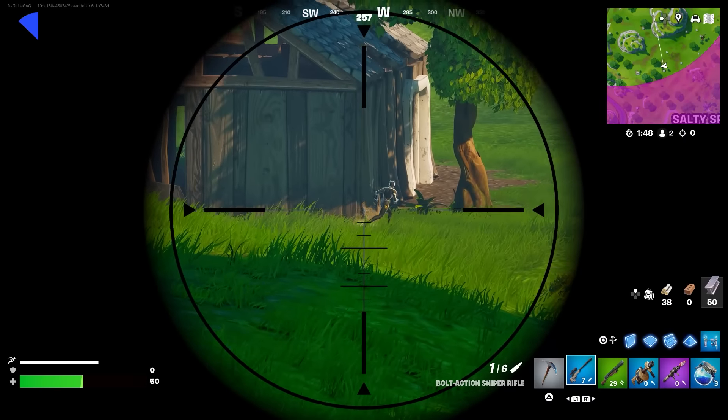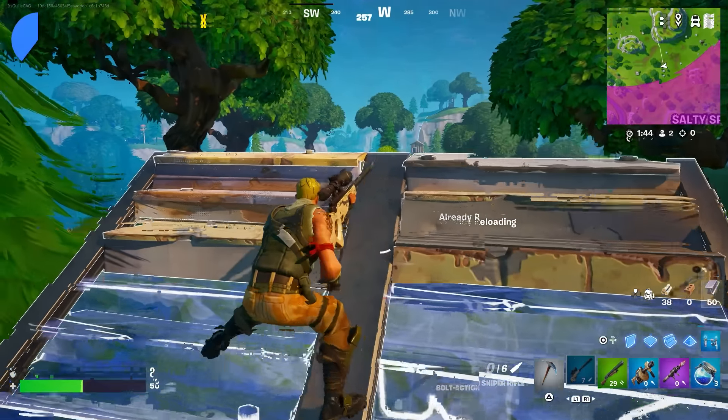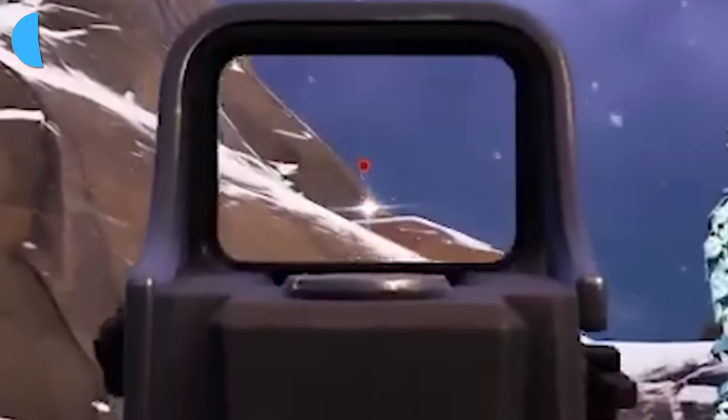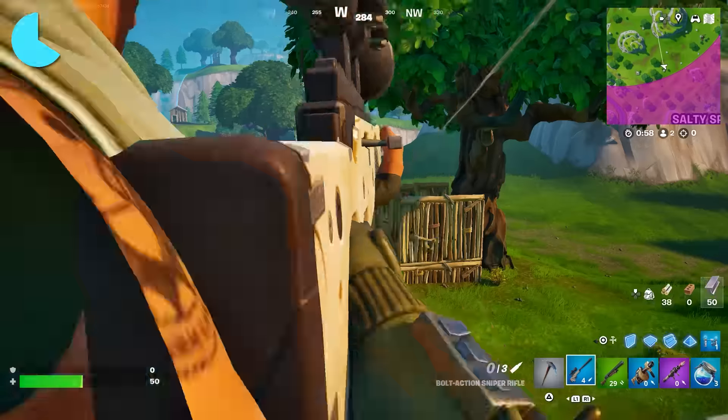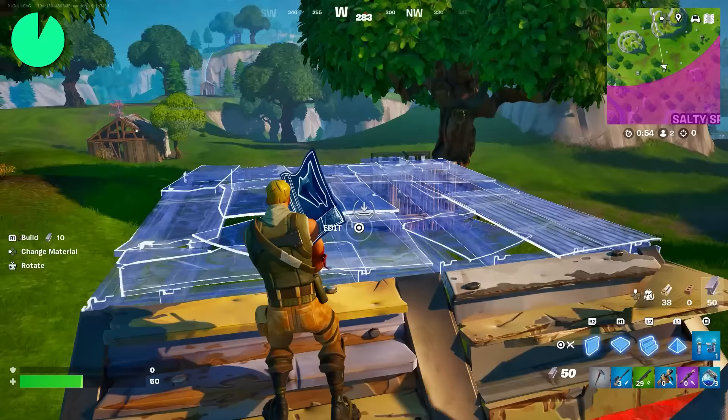Speaking of snipers, a not-so-OG change is that even though we're in Chapter 1, they still have their glint. This is the little shine you see, and in an open environment like the Season 1 map, snipers can easily be spotted from miles away — but beware, it can be very deadly and send you back to the lobby.